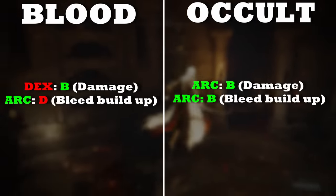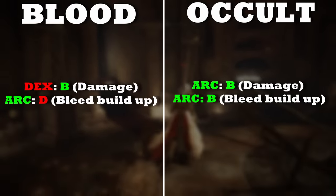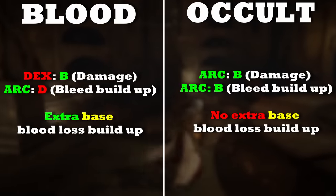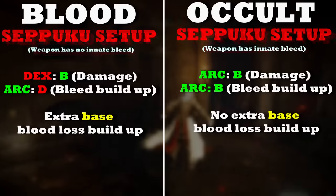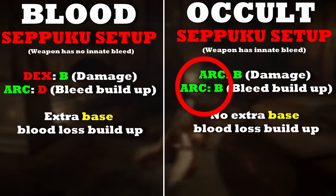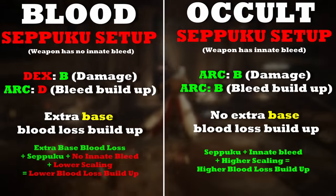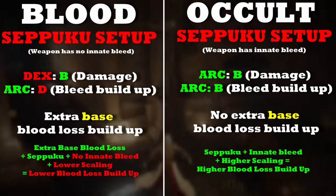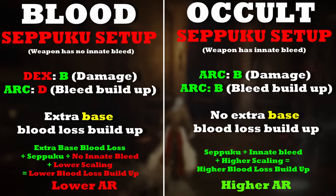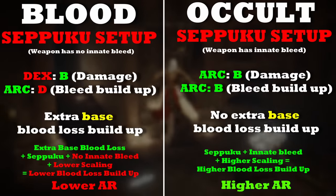Occult will result in the highest damage output, and I will show you that in a second. The argument for running blood on your weapons is that it gives extra base blood loss build-up, but this is irrelevant with the Seppuku setup — and you always want to use Seppuku with the bleed build. So with occult's better blood loss build-up scaling combined with the insane blood loss build-up that Seppuku gives, the arcane in the occult setup will have higher scaling and value not just for damage but for blood loss build-up as well. In terms of overall values — not just base values — both your AR and blood loss build-up is going to be higher with the occult Seppuku setup, and many people do not realize that.